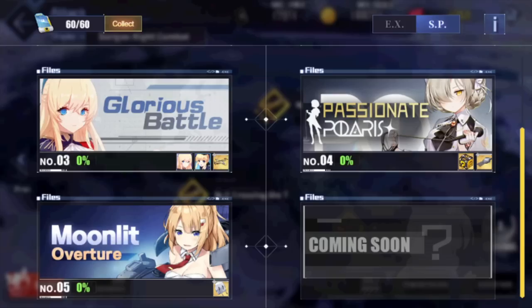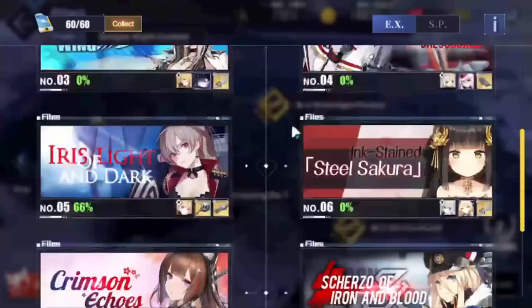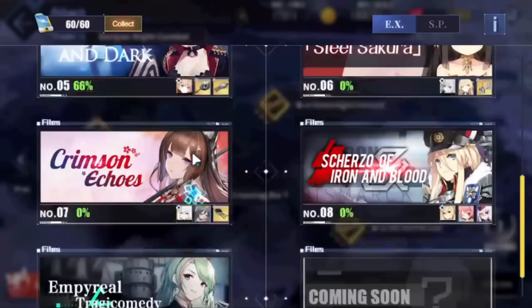As for Moonlit Overture — nothing crazy about this map. The ship Astoria is added in the core data shop so you can skip that. The gun here isn't spectacular either. So the most important events from these war archives are going to be Winter's Crown for Duke of York once you get her, and Iris Light and Dark for the DD guns which are very very good.